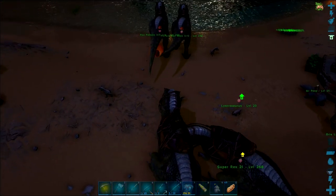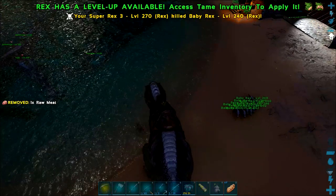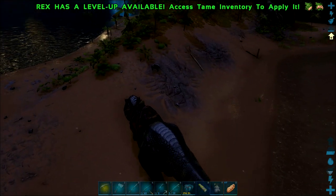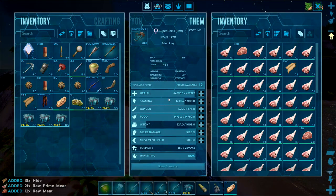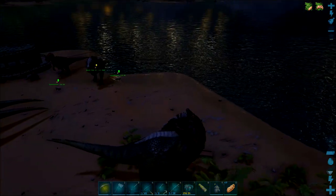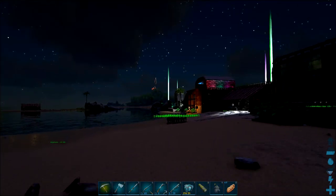It takes a while to do, but I've got my Lustros on as well to give me a little bit of extra XP. I'll pretty much put all the Rexes up to around 50,000 health and the remaining points into melee - they're all nearly 50,000 health. So we will fight the Broodmother three times: we'll do it on Gamma, Beta and Alpha. That'll also level up the Rexes for later on.